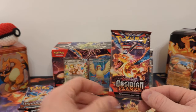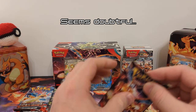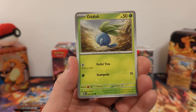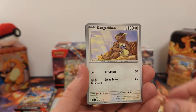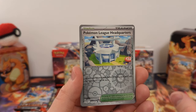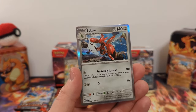On to pack number twelve. It has been a double Charizard opening — still in search of that Special Illustration Rare. I would love to pull another gold Charizard and another Full Art just so I have duplicates — hopefully building a Charizard binder. And I feel like I want to have a Master Set of Obsidian Flames, because it seems doable. We have Pokemon League Headquarters Reverse, Heatmor Reverse, and... Scizor Holo.